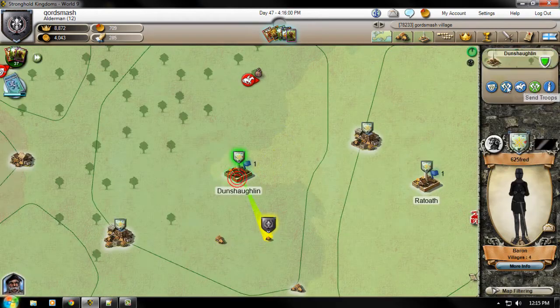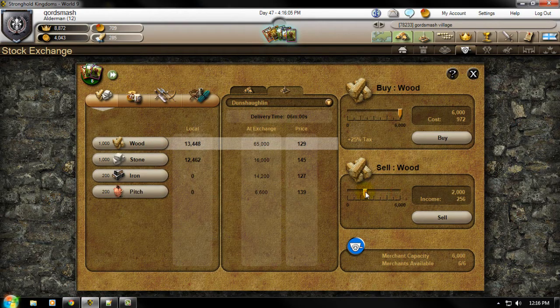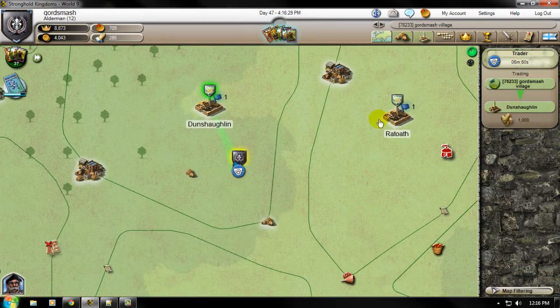All you have to do is go here and select how many packets you want to sell. I can sell 6,000 wood, since each wood packet is 1,000 wood, and I can sell those for 129 gold per packet. I'm going to sell those, and sometimes the price will show right here and go down on the packets. My trader will go ahead and trade it there, and once it gets there, I will receive the gold.